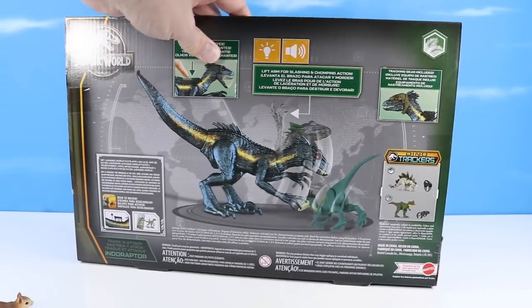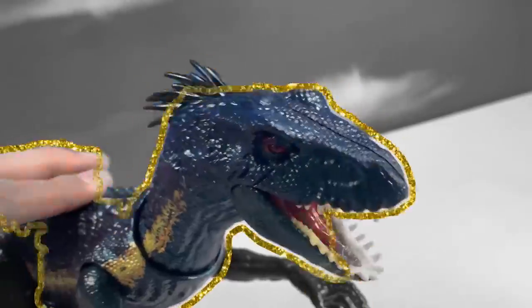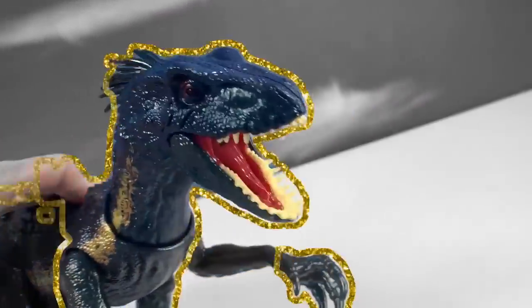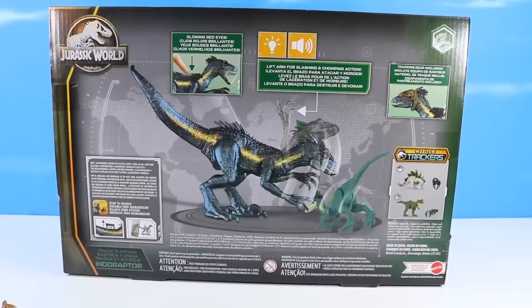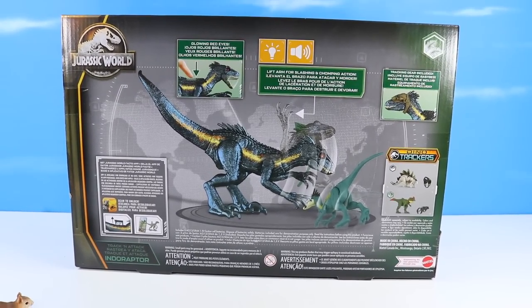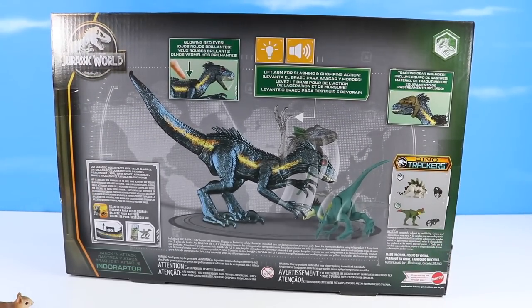Over on the back of the box — Mattel should really implement some Jurassic World Dino Bio cards or something on the back. They're usually pretty basic.